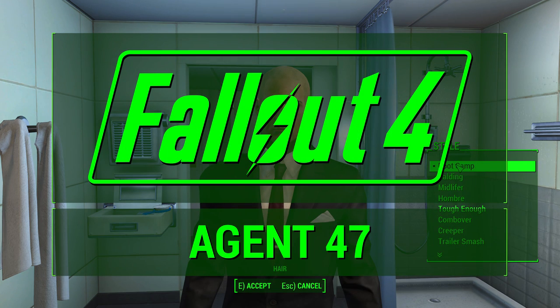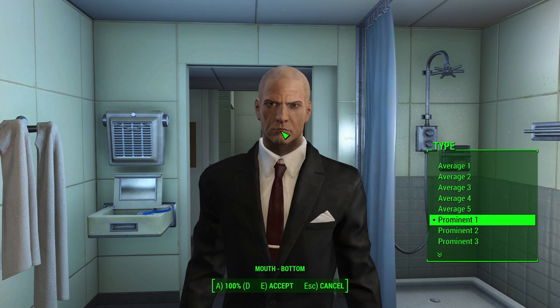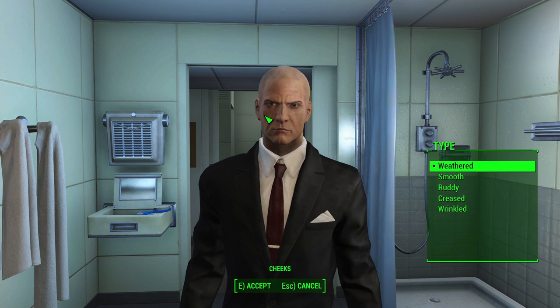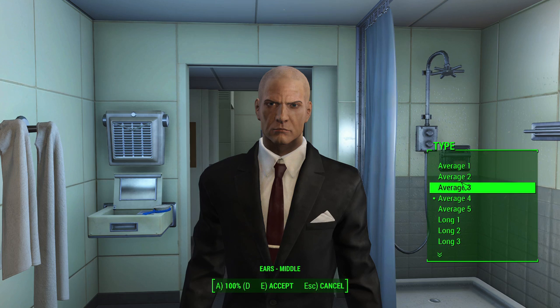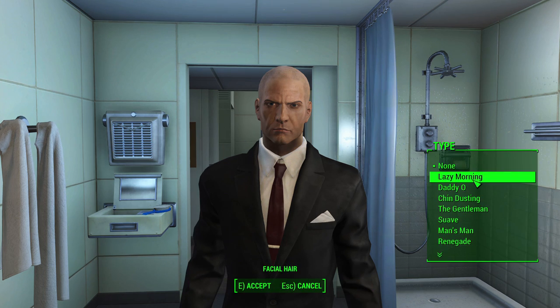Today I'm going to show you how to make an Agent 47 Hitman character build, specifically one that focuses on using a silent sniper rifle and a backup silenced pistol to do all the killing. I know Agent 47 has a large variety of weapons at his disposal, but it's easy to spread ourselves thin by focusing on too many weapon types in a Fallout 4 build, so I decided to focus mainly on the sniper.